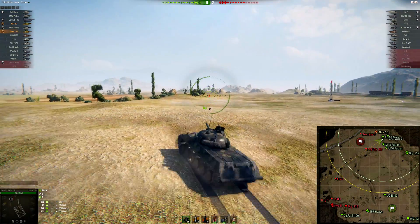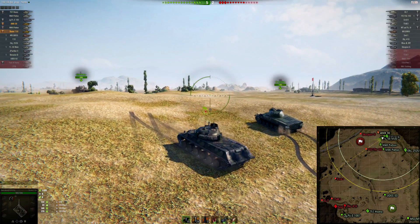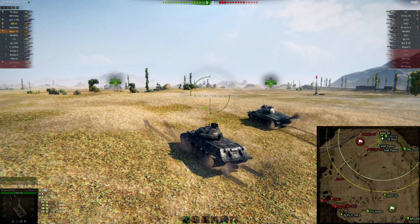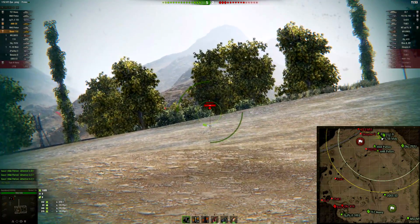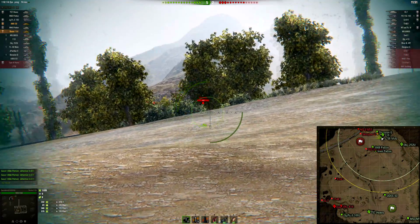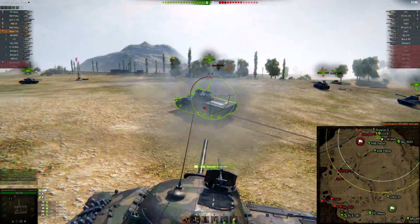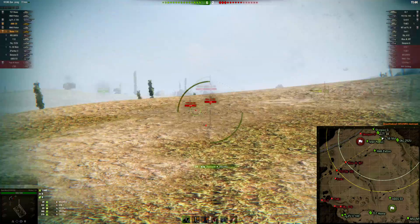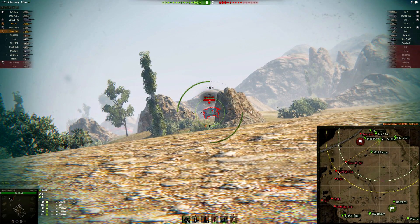Right now I'm sitting at 1000 damage and I still have all my HP. I probably could have afforded to be more aggressive there, but because the game is still quite young — only three minutes in — I try to be really conservative for the first few minutes. I almost take a shot on our Mutz right there because he pulled forward into my gun, but fortunately I don't fire into him.